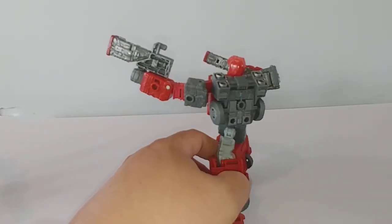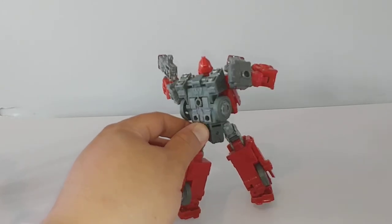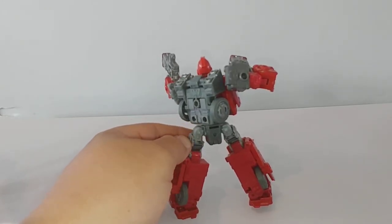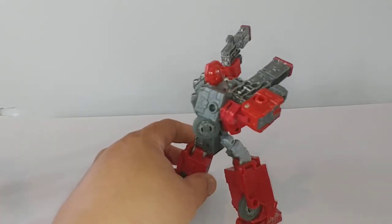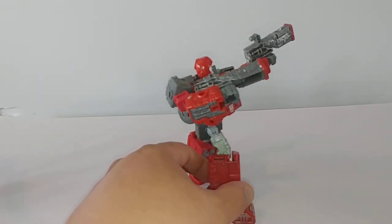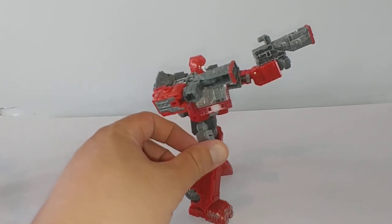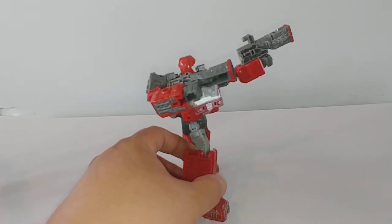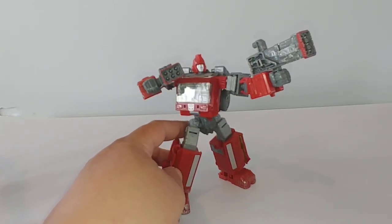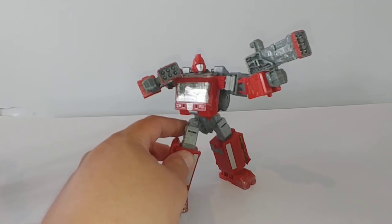Another spin around the block here to give you another look at those gap fillers and how well they did filling in the gaps — especially in the back of the legs, there was a big empty hole that needed to be filled. Thanks again to TF Safari for putting those out there. Some folks have painted theirs; I'm just going to leave mine gray. I highly recommend getting the gap fillers if you have Ironhide, Ratchet, or Crosshairs — TF Safari has kits for all of them.